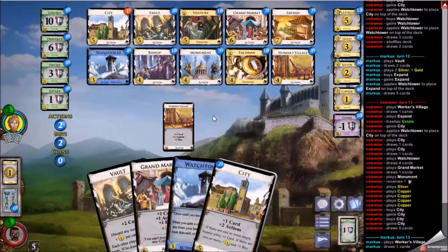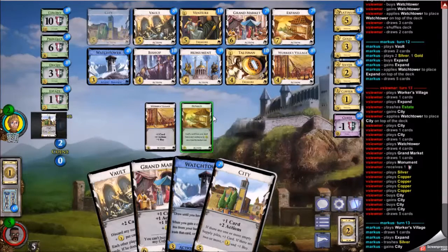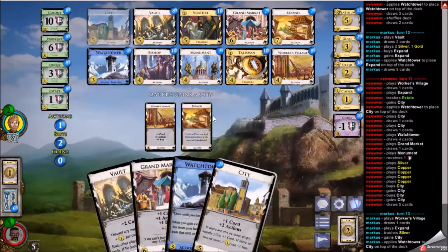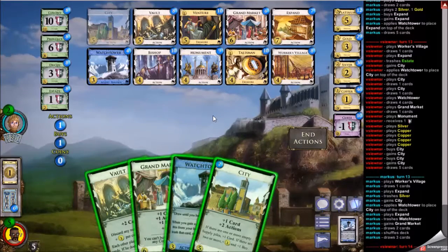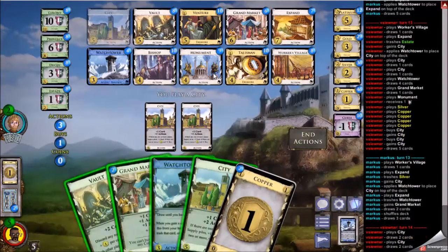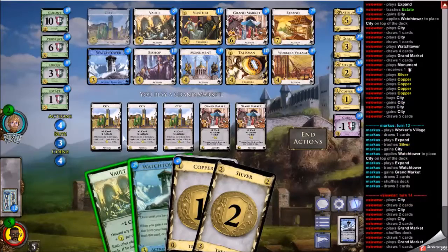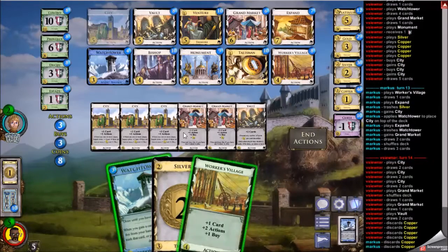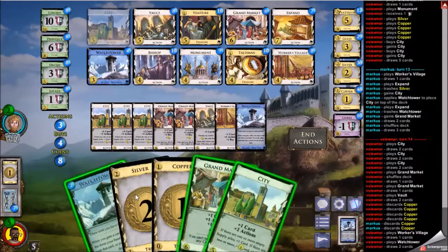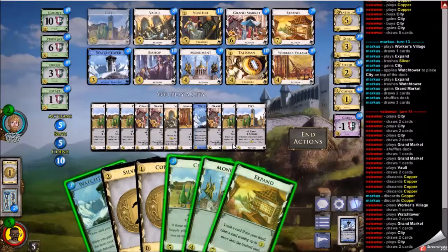There are coppers on my deck, but with this kind of draw from the City plus the Vault/Watchtower thing, it really shouldn't be a problem. Eventually I can Expand all these coppers into something like Watchtower or Silver just to increase my economy. My opponent gets the last City, so I'll enjoy these upgraded Cities first — and picks up a Grand Market. The issue now is that Cities that draw lots of cards means Watchtower won't draw as many. However, the Vault can help with that. Really just a lot of things working together nicely — Vault and Watchtower working with City, finding both of them. A very elegant sequence.